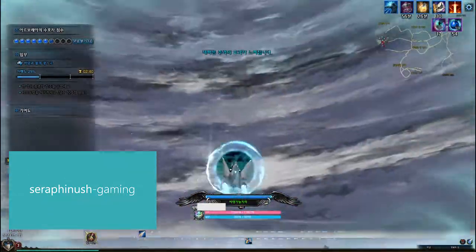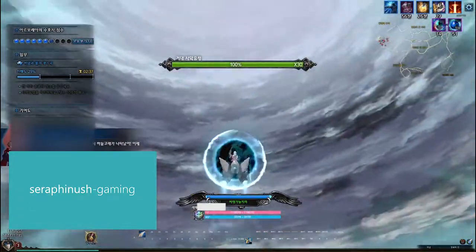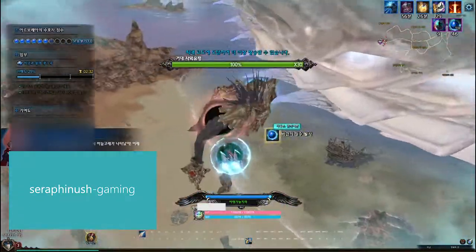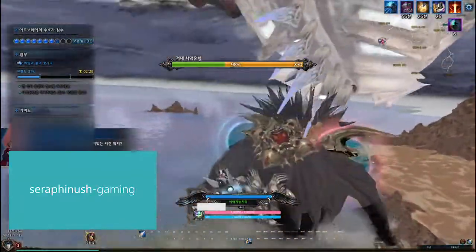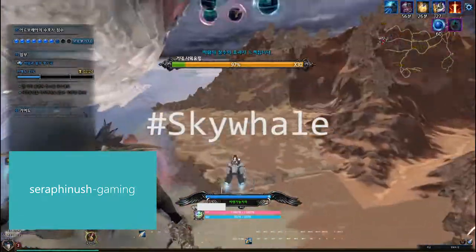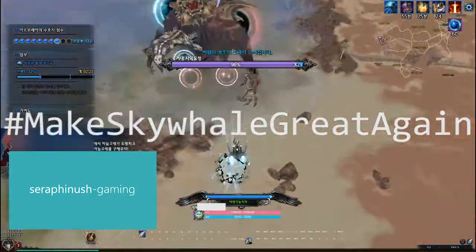Once everyone kills off enough ghosts, the Great Sky Whale will appear with an evil spirit attached to it. Using the same method, you try to deal enough damage to the spirit so that it will detach from the Sky Whale, and therefore save it. Hashtag Sky Whale, hashtag Make Sky Whale Great Again.